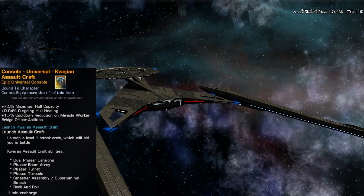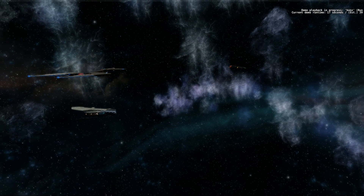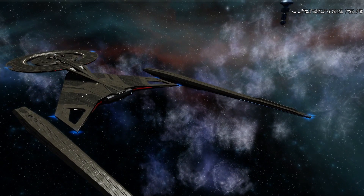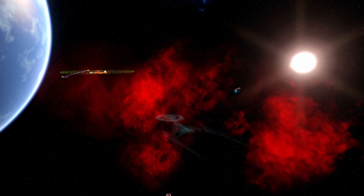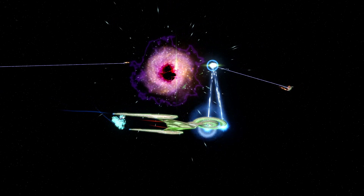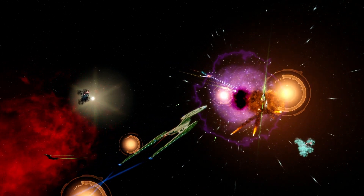The universal console is the Aquaeon Assault Craft, also known as Book's ship. By activating this console, the Aquaeon Assault Craft may be launched from your ship's aft shuttle bay to come and aid you in combat. This ship is built to damage and harass foes — it's extremely durable and will remain in combat until recalled or disabled. If disabled, it will automatically recall itself and place the console on recharge. Upon launch, it will follow your target, damaging and harassing whatever foe you are currently targeting. This agile vessel is equipped with multiple phaser weapons, photon torpedoes and abilities such as Smasher Assembly, Rock and Roll and Grade 1 Cannon Rapid Fire. This console additionally provides a passive bonus to outgoing healing, maximum hull capacity and recharge time for Miracle Worker bridge officer abilities, and may be equipped aboard any starship in any console slot without restrictions.